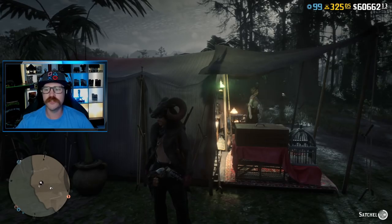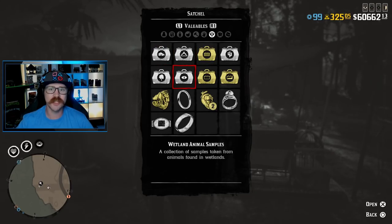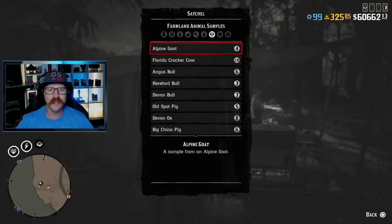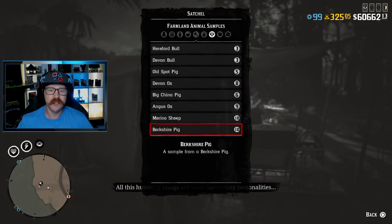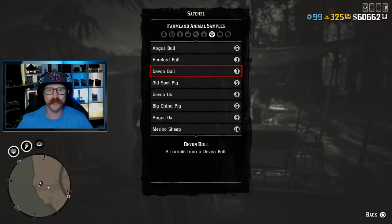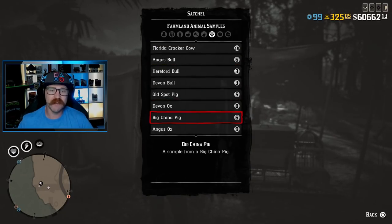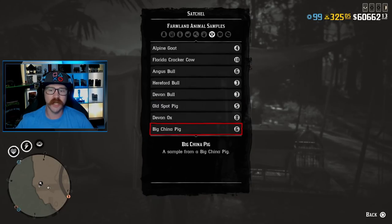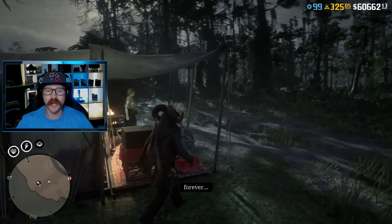If you go into your satchel and over to valuables, it shows a suitcase with all your samples — it works like the Collector role sets. Opening the farmland set shows how many samples you have of each animal; you can carry 10 of each. I have 10 Berkshire pigs, 10 Merlot sheep, 9 Angus ox, 6 Big Chinas. If I sold everything right now to Miss Davenport I'd have a stamp on everything in the field guide, but then after trading in the sheet I'd have zero stamps and zero samples. So we need to be strategic.